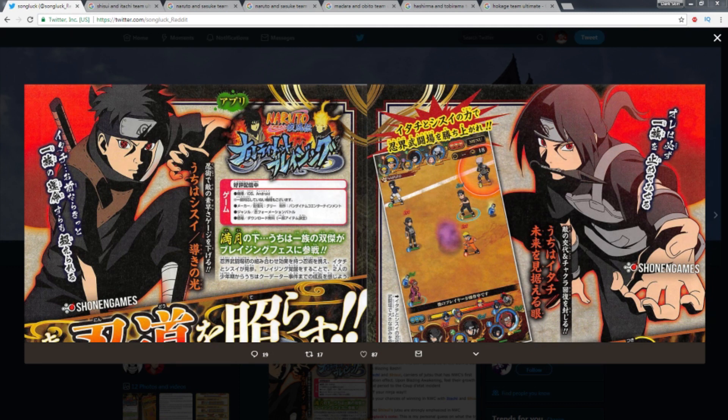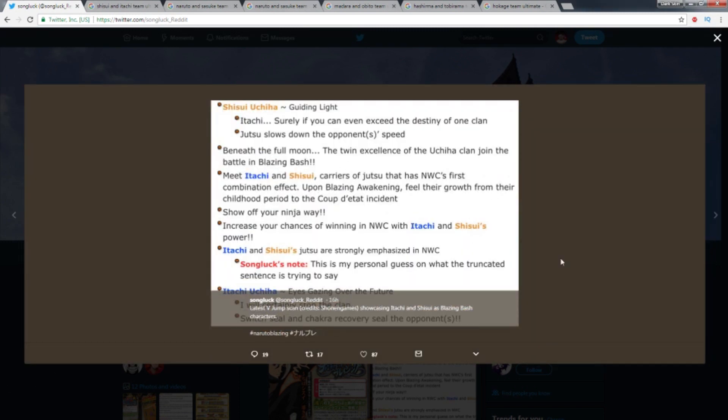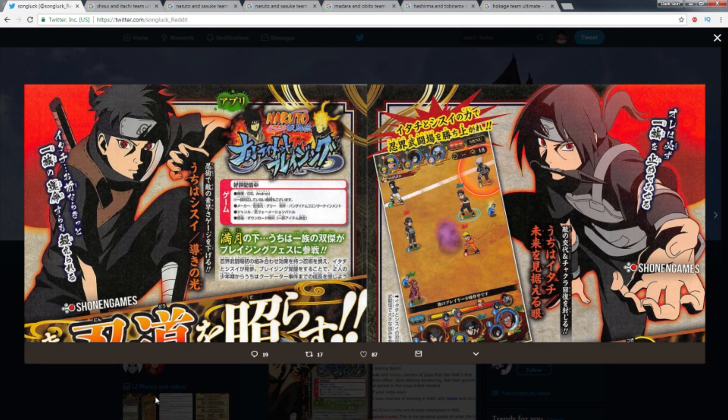With the release of Shisui and Itachi, there's something mentioned about it but not specifically. If you look over here, it says 'meet Itachi and Shisui, carriers of jutsu that has Ninja World Clash's first combination effect.' So what I'm getting out of it — though I'm not 100% sure — is that their jutsus are going to tie into each other and work off of one another.